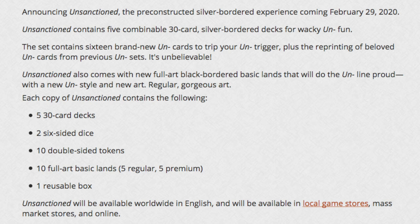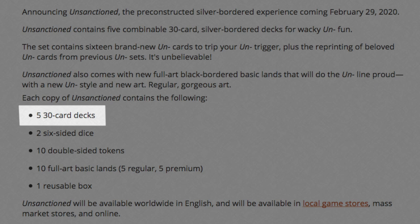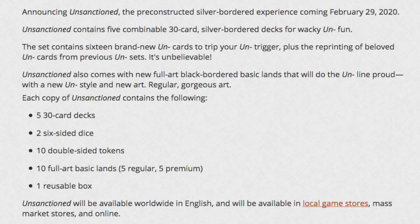This set shall contain 16 brand new unset cards including many reprints from the previous unsets. It will also include black bordered new basic lands with unique artwork. Each copy has five 30-card decks, and I believe you are intended to take any two of those five decks and combine them to create your typical 60-card deck. The fact that it contains two six-sided dice also seems to indicate that this set will include a number of cards that require you to roll dice.